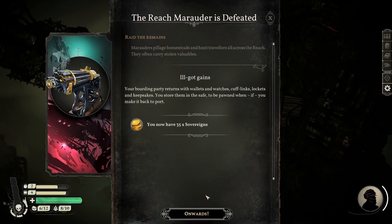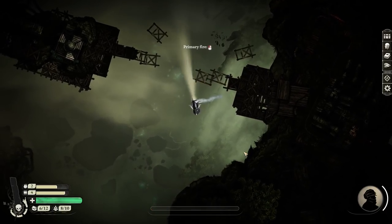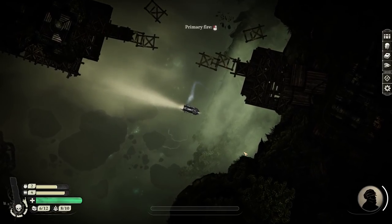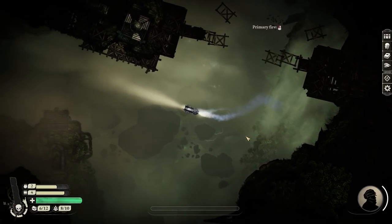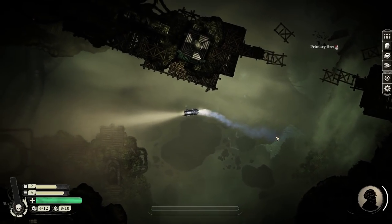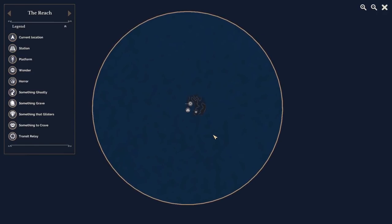I've just got 35 quid out of the wreckage of that prick. So while there is a bit of action combat, a lot of it is patient exploration, trading, and reading stories. All set on this particular map - unlike Sunless Sea, it's more of a... it's sort of like all around here, starting from the centre, then you go out and explore in various different directions.